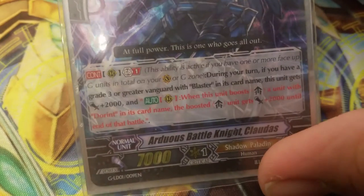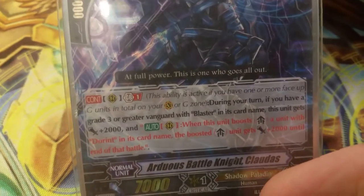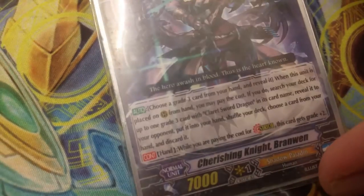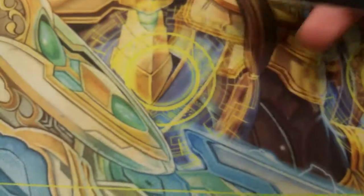Claudas is a Dorant — if you have a grade three or greater vanguard with Blaster in its card name, this unit gets plus two thousand, and when this unit boosts a unit with Dorant in its name, that unit gets plus two thousand. The Stride Father — when you discard it when paying the cost for stride, this unit gets plus grade two so it becomes a grade three, and when this unit is called to rear guard, reveal a grade three card, search for Claret Sword, et cetera.